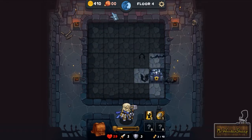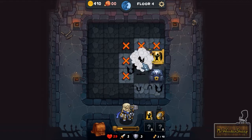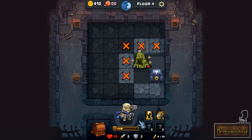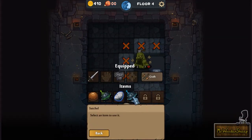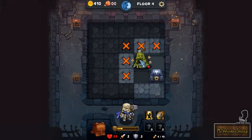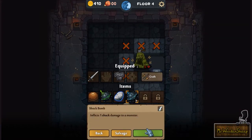Oh god, I'm starving. Do I slowly drain health? That would be a bit more fair than just dying instantly. This guy takes a lot of damage, so let's just use an item — I have so many items. This is a bomb, but I think this guy said he explodes. Let's just try it, whatever.